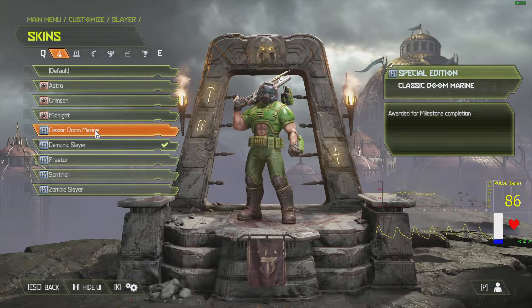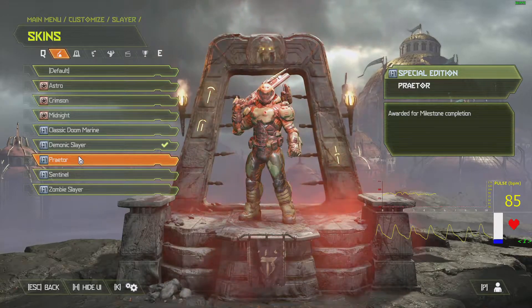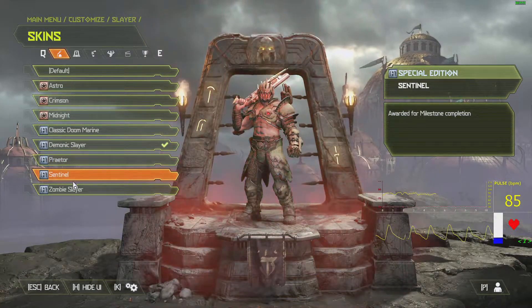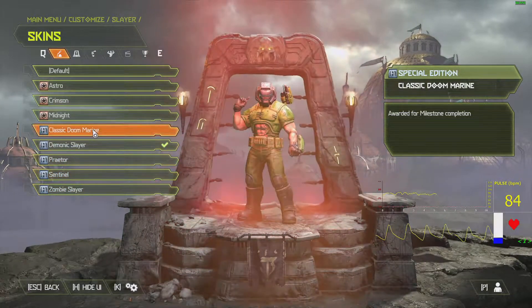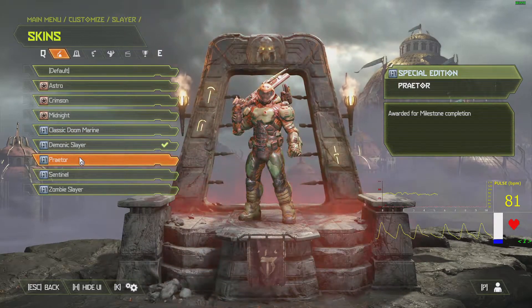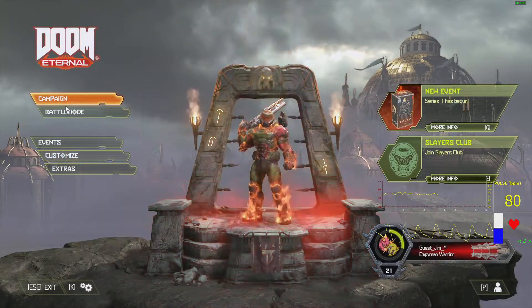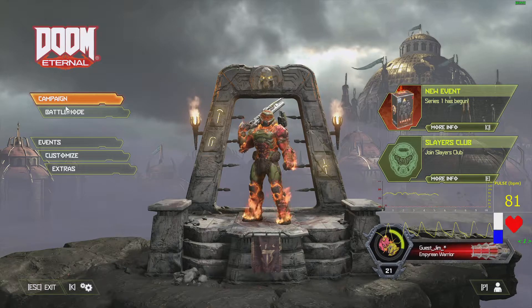I also got this, which is unlocked in the game. These as well. The Sentinel and the Classic Doom Room are both — I can actually show you where I got those. And the Praetor as well. I can show you where you get those. But okay, let's turn the audio back on and actually get into this.